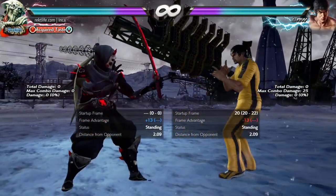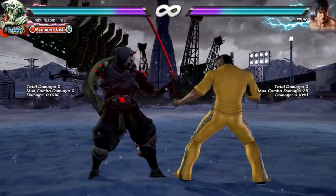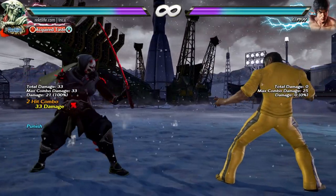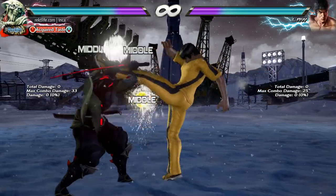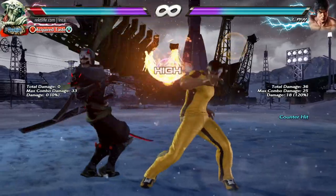The 3+4 on its own is minus 14 on block and it has a ton of forward movement. The issue comes if you try to do your 14 frame punish every single time against the 3+4 — you're going to get clipped by the extension. That extension is minus 13, but it is high.